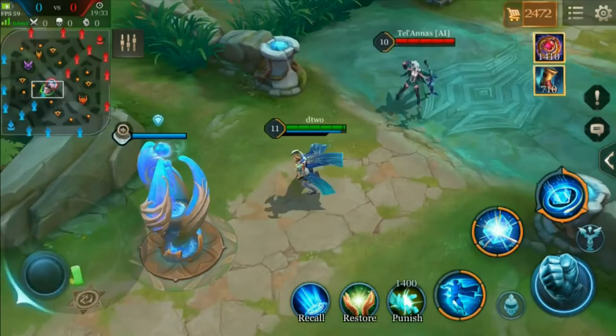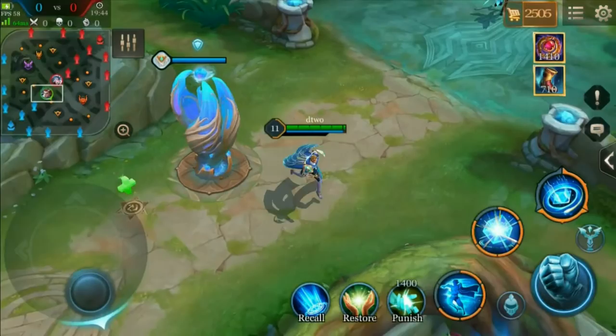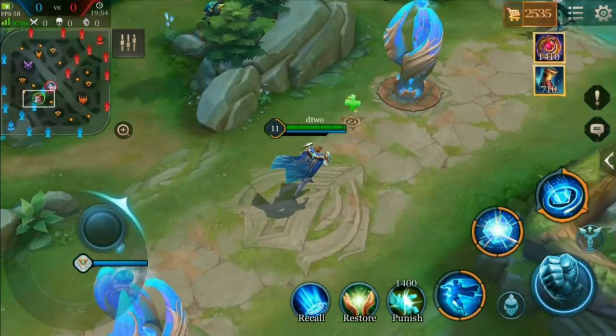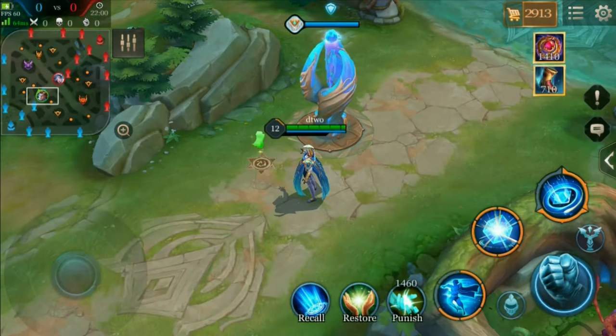As far as escaping a fight, it's pretty straightforward: if you're in trouble, use Dimensional Walk. If you don't have Dimensional Walk, use your portal. When running away, make sure to get the full value out of Dimensional Walk before using your slow to slow them down, because you're denying a lot of damage — they can't auto you and can't damage you unless they have a purposely aimed ability. Make sure you get the full value of Dimensional Walk before throwing out the slow.